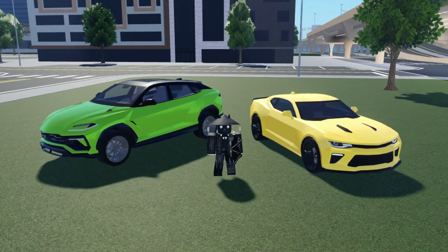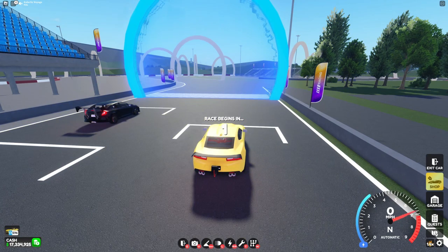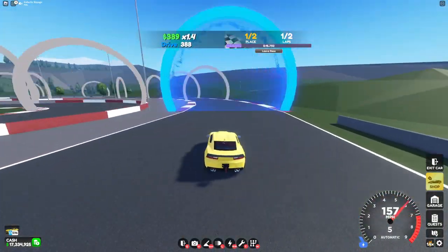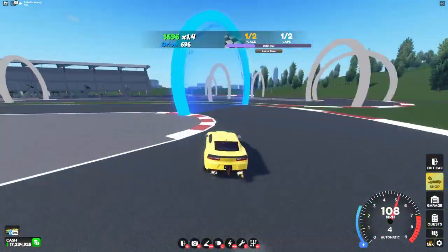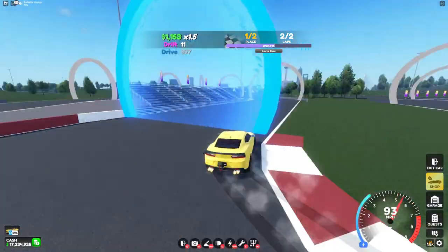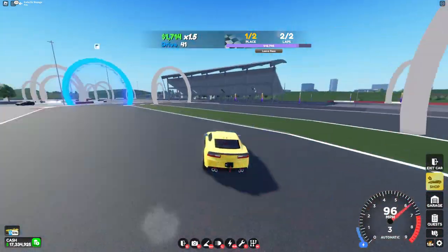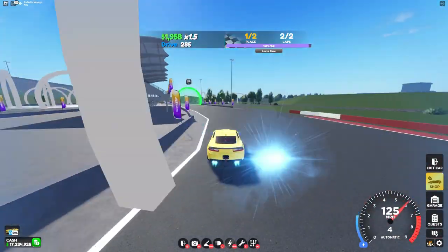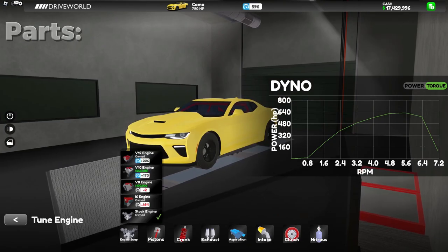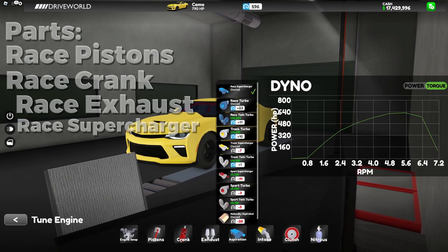Next up on the list, we have the 600 range. The main two cars you want to use in the 600 range are the Odin and the Camo. The Camo's price to performance is amazing — there's not many cars in this range that are able to beat it. Here are the mods I put onto the Camo, and I found these to be the best price-to-performance out of all the different tunes that people have put on it.